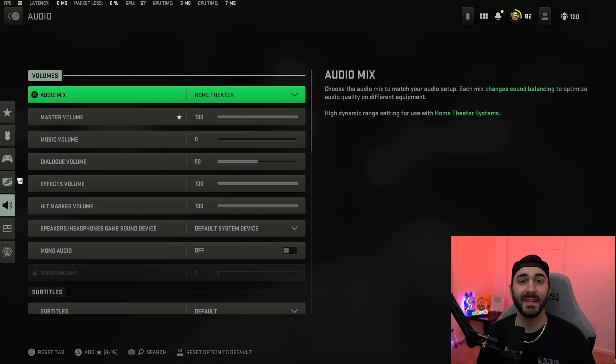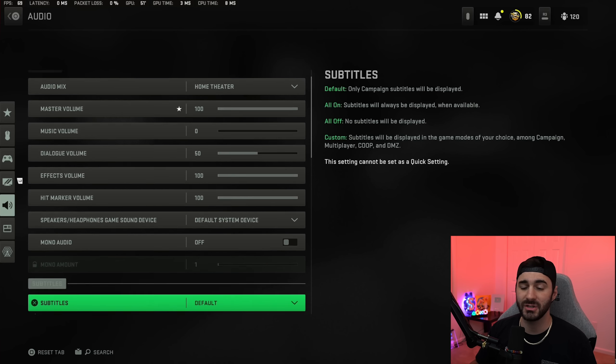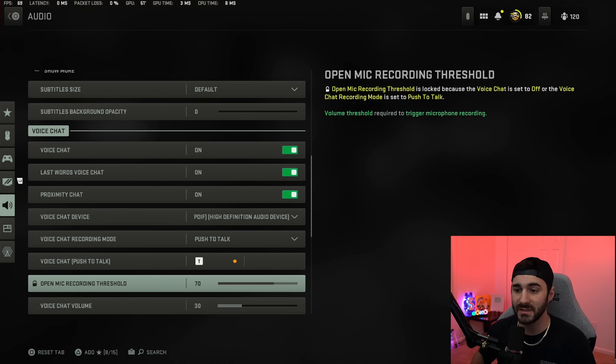For audio settings: I play on home theater. Master volume at 100. Music turned all the way off — you don't want any music in the menus or in game, you don't want to miss important audio information. Dialogue volume set to 50. The rest is just default stuff.